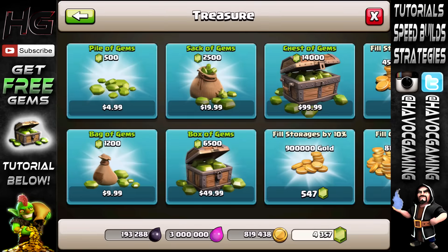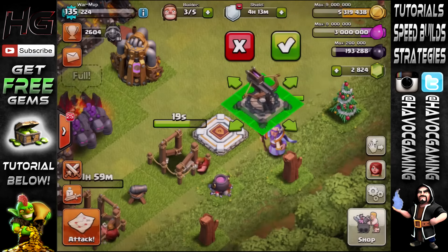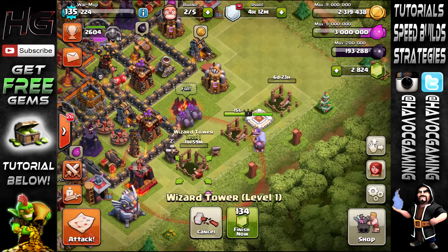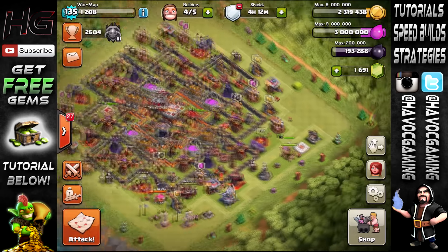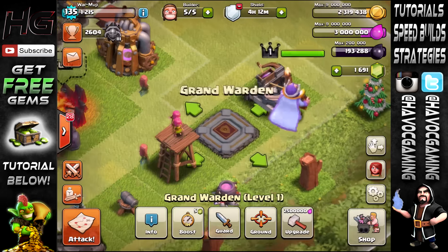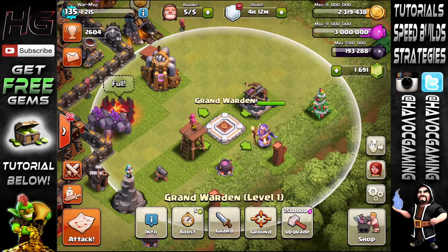The Builder's Hut right here — I'll fill it up by half because we don't really need all that gold. The Builder's Hut takes seven days and I'll probably gem that. I'll also do this upgrade which takes 999 gems. That's pretty much all we can do with 1000 gems. I wish we had enough gems to max the Grand Warden but that's obviously not going to happen.